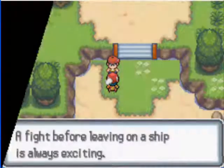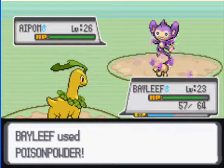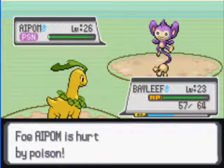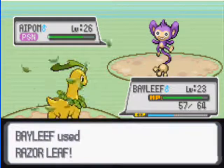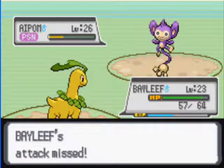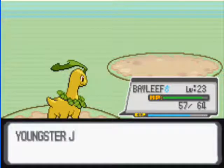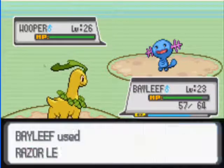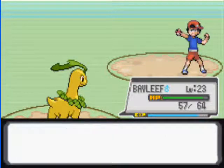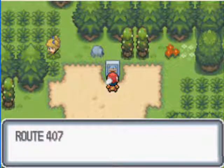A fight before leaving on a ship is always exciting, according to George. I'm not going to switch out — Bayleaf can handle it. My strategy for fighting Pokemon with Bayleaf is pretty simple: poison and then Waylay, unless it's a water type and then just Waylay with Razor Leaf. Now we're heading up to Route 407.